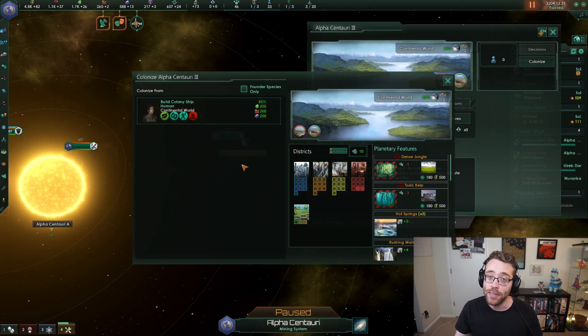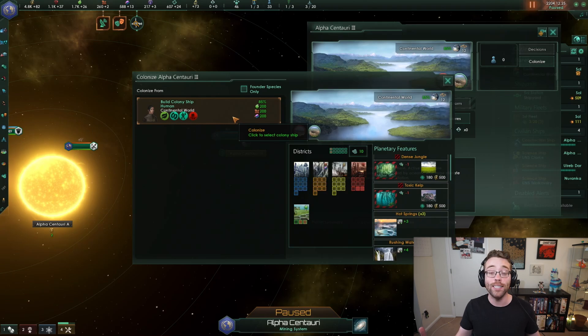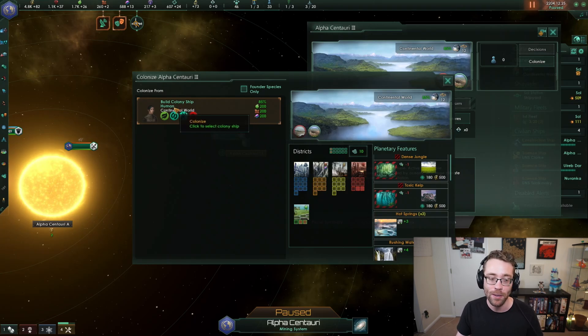If you had multiple species, you could choose which of your species you want to use to colonize that planet. This allows you, if you have multiple species, to colonize planets that otherwise would be uninhabitable for humans, but would still - if you colonize them with an alien species instead - generate resources for your entire empire. We only have humans in our empire right now. Maybe in the future we'll have some other aliens. So for now, we'll build a colony ship full of humans.